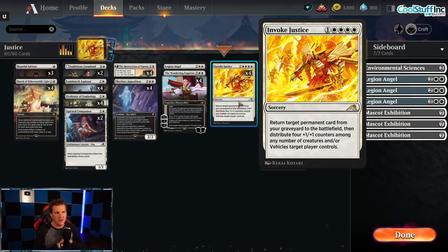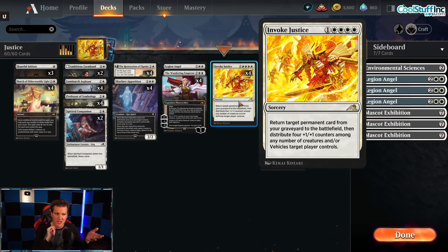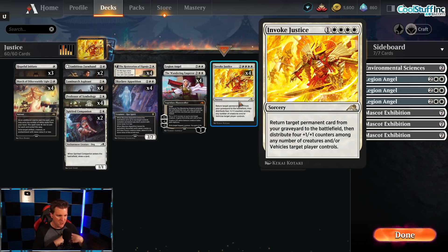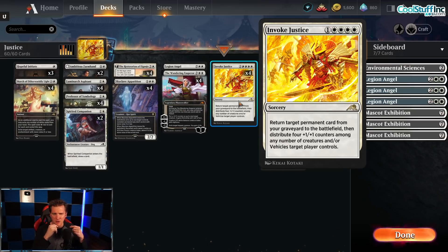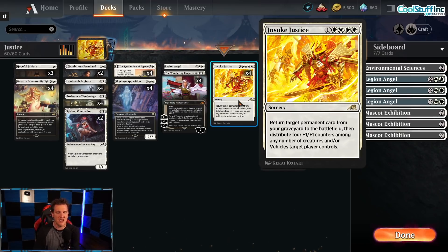Let's read the card: one and white-white-white-white, sorcery rare — return target permanent card from your graveyard to the battlefield, then distribute four plus-one plus-one counters among any number of creatures and/or vehicles target player controls. So what we want to do is get back a sweet permanent from the graveyard and then give plus-four permanently to our board. For five mana, that is already a really good deal. It reminds me of Verduous Gearhulk, which was a 4/4 trample that cost five mana and put four plus-one plus-one counters. Verduous Gearhulk and Invoke Justice have a lot in common in that both can create a very powerful battlefield presence.